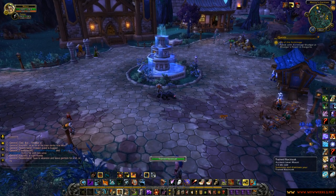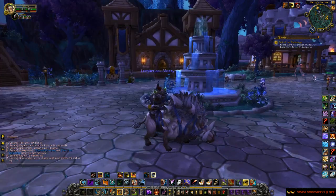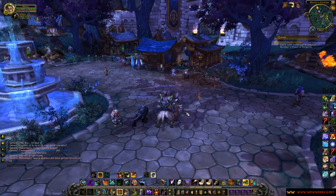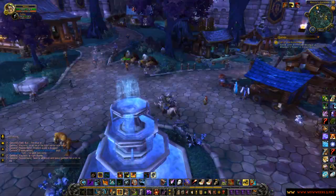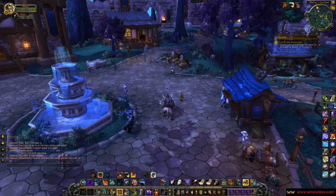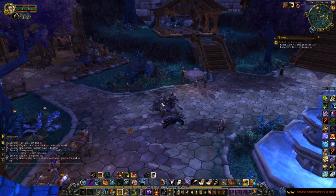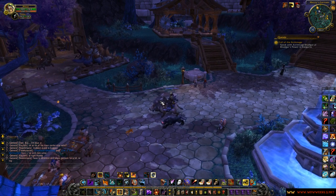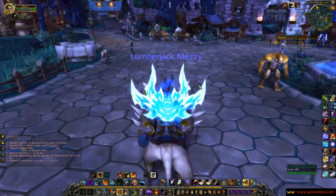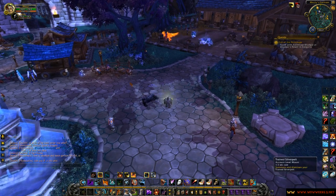Let's go ahead to the next one: the trained Rock Tusk, a boar mount which is new. It has the updated boar model as well, as one would expect from these mounts. That's a pretty decent idle jump animation. The moving around is pretty silly though — it's a boar. One thing to keep in mind: I have the level 3 stables now, and the level 3 stables increase your mount speed by 20%, so I'm moving at 120% speed instead of 100%, which does make a difference.